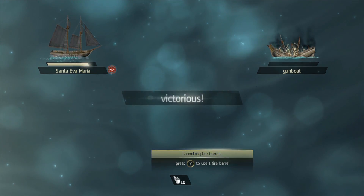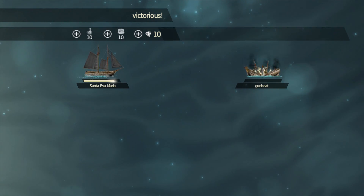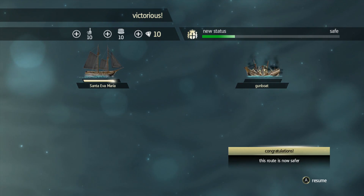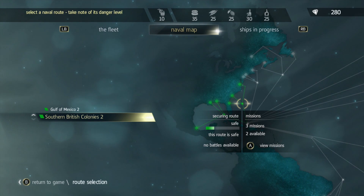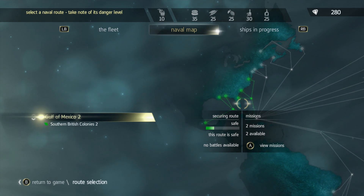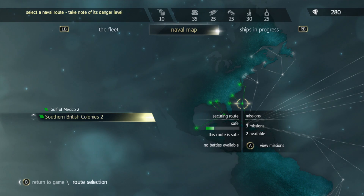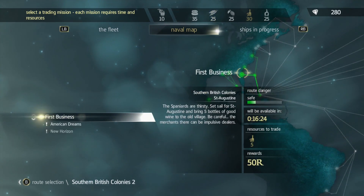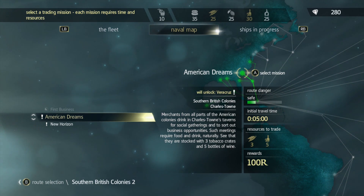I could launch fire barrels — cool, and that route is now safe by sinking a single gunboat. I guess not everyone's rolling around in the badass Jackdaw though. These are actually the only two I can go to right now: Gulf of Mexico two and Southern British Colonies two. I can't go anywhere else, but there's three missions available on each of these. First business is already done with a cooldown time; American Dreams will unlock.